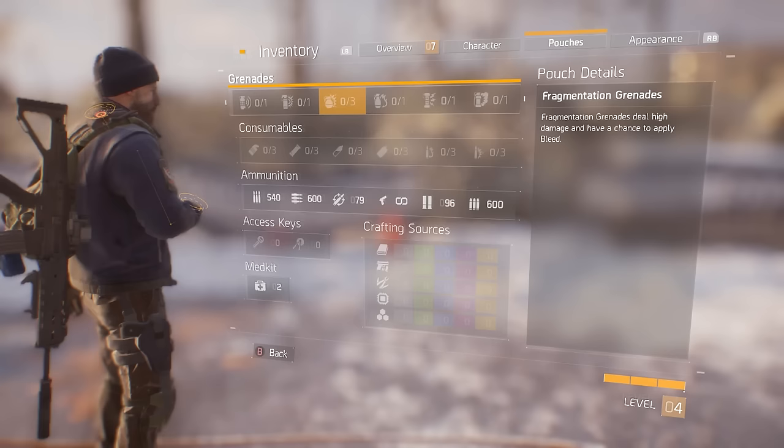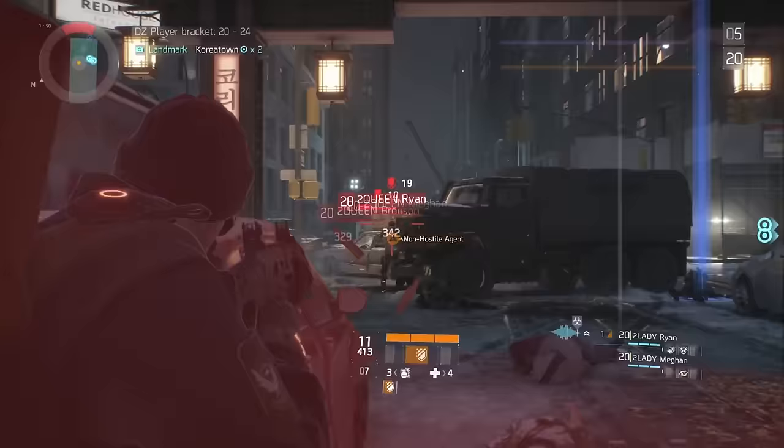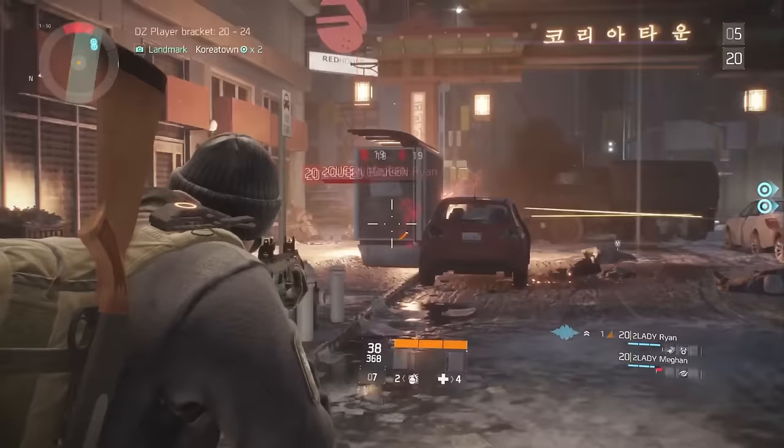Then we have the incendiary grenade. This basically is exactly what it sounds like — it's a grenade that releases fire in an area, and if players get hit by the explosion or walk over it afterwards, they can catch on fire, which slowly damages them over time. It looks pretty cool, but I personally don't think it's going to be that strong, because you're basically trading the instant damage of a frag grenade for damage over time, which is always a little bit easier to heal back up. And on top of that, there are also some consumables which can instantly remove the on-fire effect, but we'll get into that very soon.